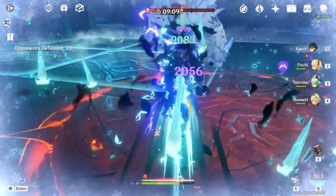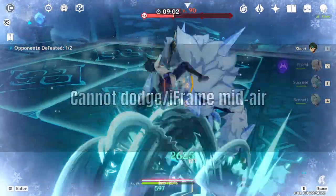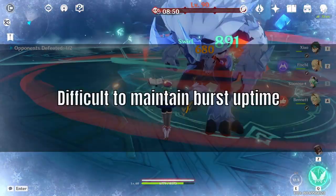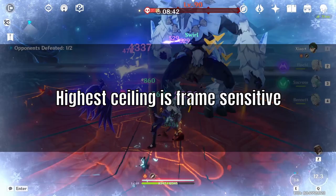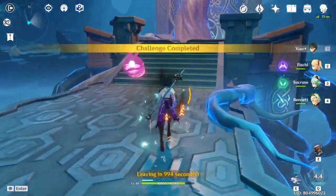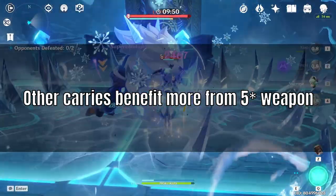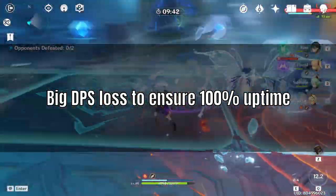Moving on to Xiao's weaknesses. Number 1: he can't iframe mid-air. You can delay landing by suspending yourself in the air, but sometimes the best way to avoid attacks is to land quickly and time your dashes. Number 2: it's difficult to maintain 100% burst uptime, meaning he is far from free-to-play friendly. Number 3: the DPS performance ceiling is frame-sensitive and difficult to achieve consistently. Number 4: he requires a healer because his ultimate continuously drains his health, though this isn't a big deal if you normally bring a healer anyway. Number 5: his plunging attack knockback can lead to DPS loss. Number 6: a 5-star weapon benefits other 5-star units like Diluc, Ganyu, and Klee more. Lastly, he may have to sacrifice attack stats more than other carries for energy recharge, depending on the team.